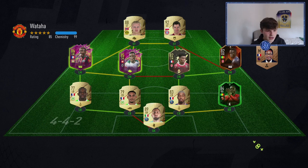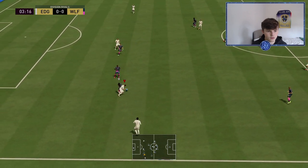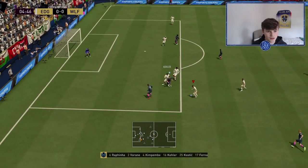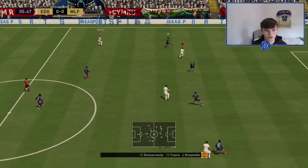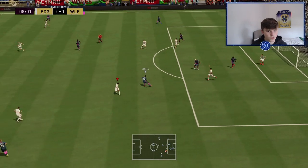Here we go — opponent has Lewandowski, Haaland, Lacroix, and Camavinga. A very nice-looking team with some interesting special cards. We're going to hopefully test out the 3-5-2's abilities and show you why it's really good at the moment. Rafinha wins it out wide — oh, that is insane dribbling but then an awful pass from me. Varane went back and nabbed it — brilliant standing tackle. Wide ball from Kostic, awful again. Camavinga with a great challenge, then quick into Jesus — can't quite get it.